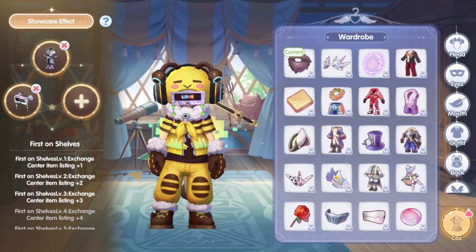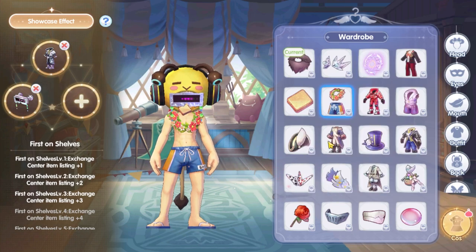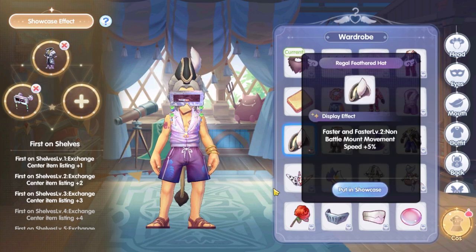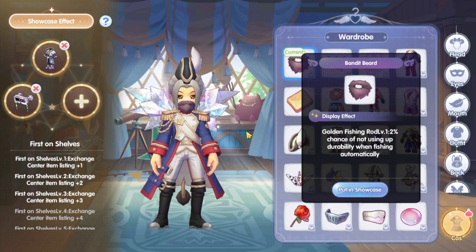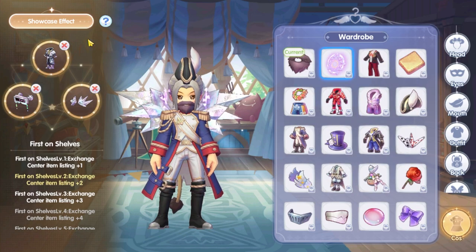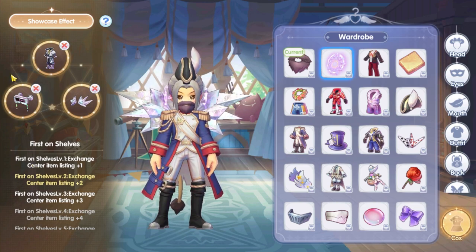You can get extra item slots in the exchange center from the wardrobe showcase effect. Some costumes have extra effects like faster gardening, faster harvesting, audience blessing in Prontera, a chance to not use fishing baits when fishing, extra bag weight limit, and more. One of those effects is adding extra slots to the exchange center item listing. Putting three costumes with the same type of showcase effect will activate it. Every costume has a different quality — plus 1, plus 2, or plus 3 — but only the lowest effect will be activated.